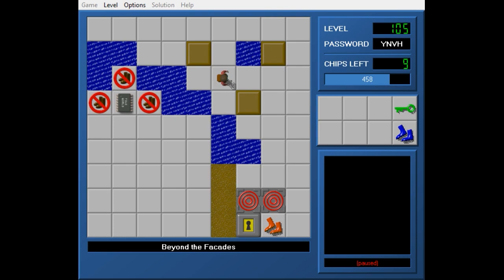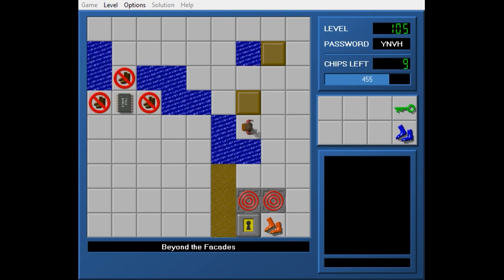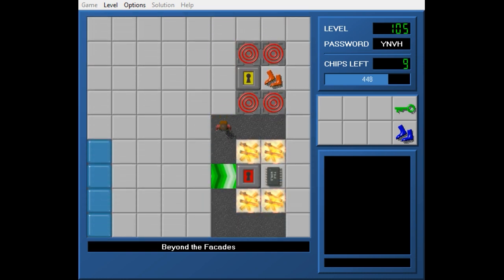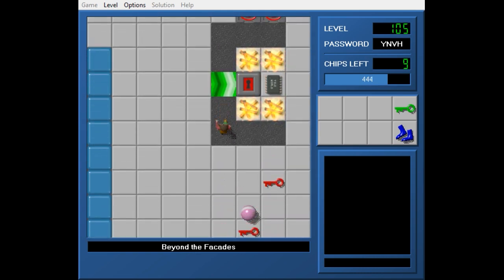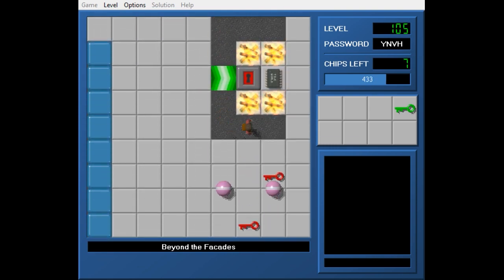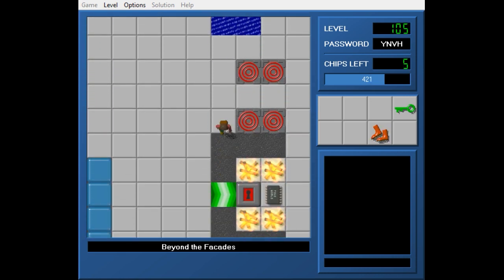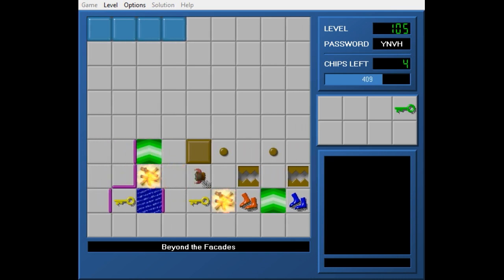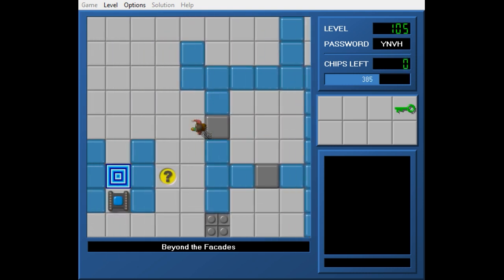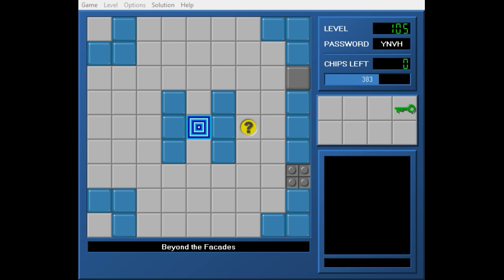Let's wait and make sure we don't need these flippers. I think we can just use the flippers — I don't recall there being any flipper check down there. Now we simply pick up the remaining, hopefully three chips, over here. And we finish the level. I was pretty scared of this when I first saw it, but it ended up being quite a decent level. Nice job, and thanks for watching everyone — see you guys in the next part.